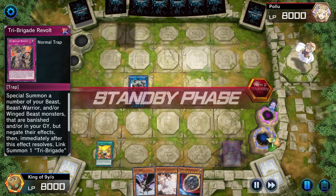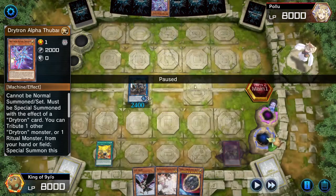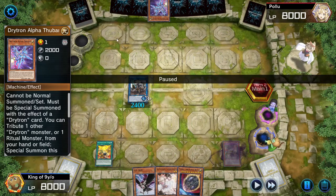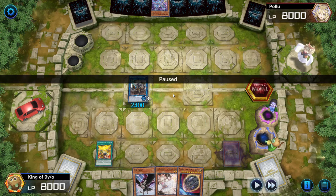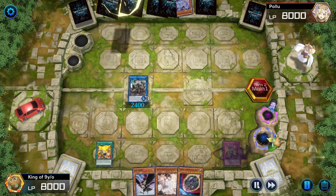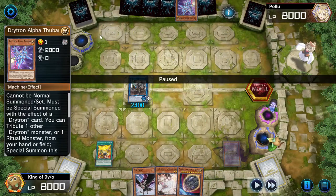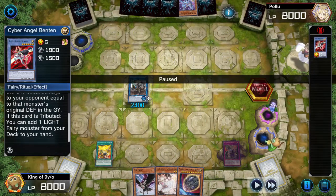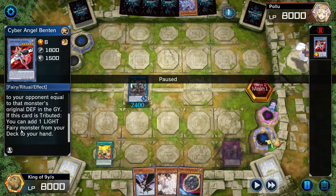To fight against Drytron, I don't actually know exactly what Alpha, Beta, and Gamma do. The main concept I'm looking for is to stop Benten from activating. When Benten is tributed it can add one Light Fairy Monster. This Light Fairy is usually searched for Alti Madness, which is the pain you're trying to avoid.